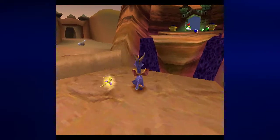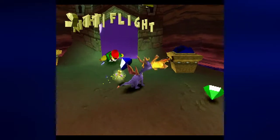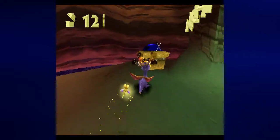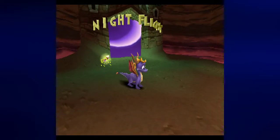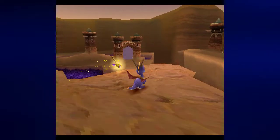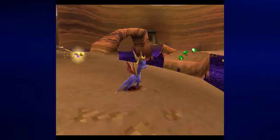You want to be very careful with these platforms, because if you fall down into that pit there's no coming back — you're losing a life. Night Flight — that is one of the flying levels for this area, and I will explain how to play it when the time comes. Let's get over here, and there is our last dragon — I want to free him first. And there's the key, and a thief too.